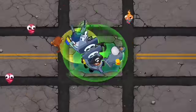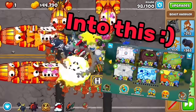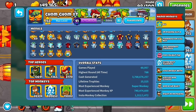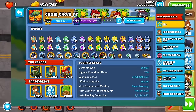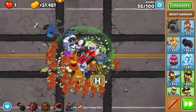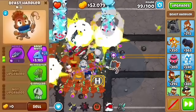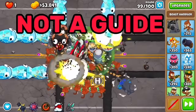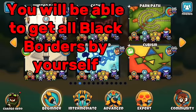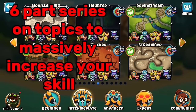In this series, we're going to be turning your gameplay from quite the mess on Monkey Meadows dead to Round 92, to being able to get all of these shiny black borders by yourself. This is not just a guide — it will teach you real CHIMPS strategies to get black borders yourself instead of just copying a setup for every single map.